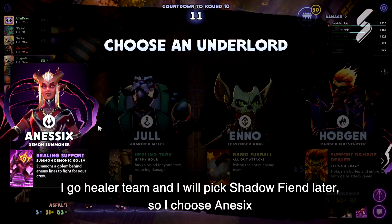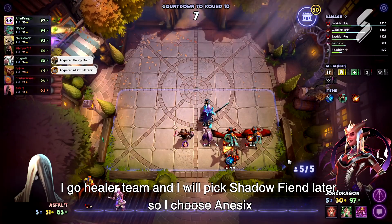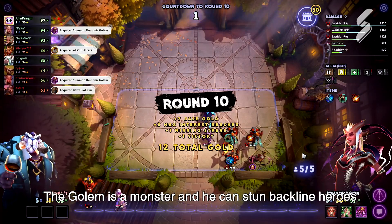I'll go healer team and I will pick Shadow theme later, so I choose an E6. The golem is a monster and he can stun backline heroes.